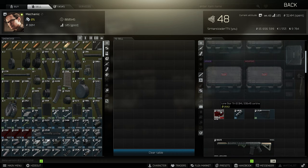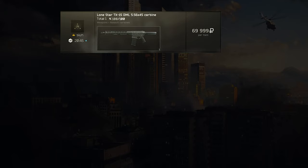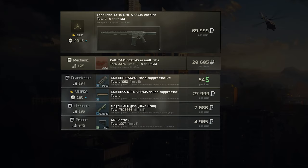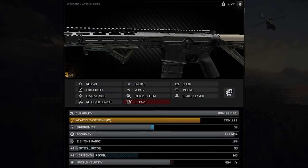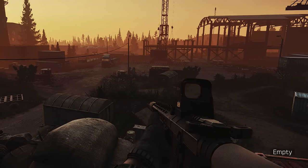Now all you need to do is sell the parts you don't need — in this example the TX-15 core part and the muzzle brake. Let's sum everything up: the TX-15 is 70,000, the M4 core part is 20,000, weapon attachments around 45,000, and we sell some parts back for 17,000 — giving us a total of 120,000 rubles. And that is amazing — 120,000 for a decent M4 is insanely good.